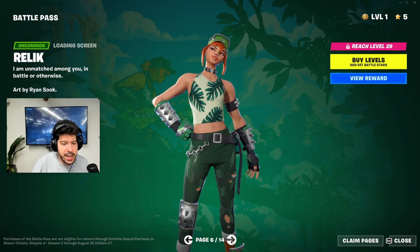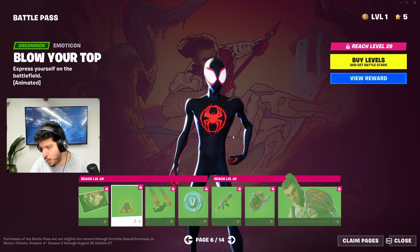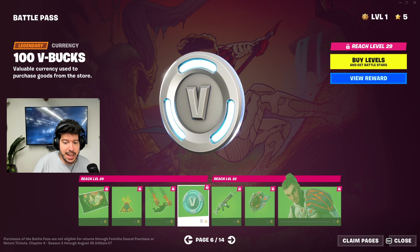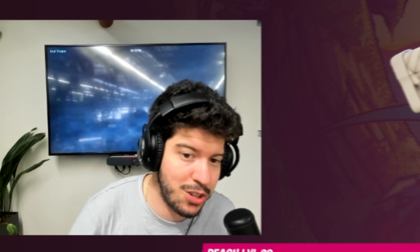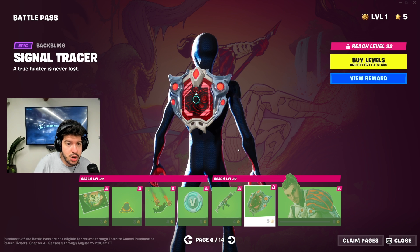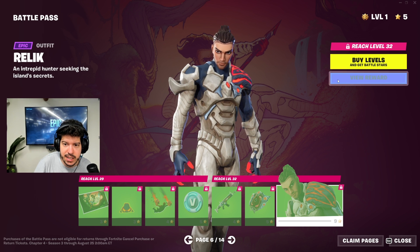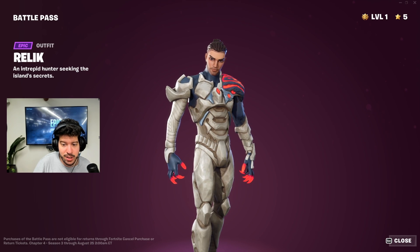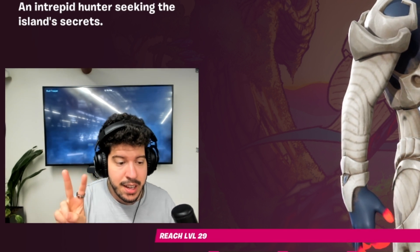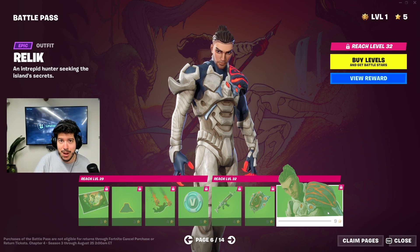Page six — we have Relic and the 'Blow Your Top' emoticon, which I'm calling foreshadowing to a volcano coming to Fortnite soon. We have the Rockfall glider, some V-Bucks, and a sick wrap. The Signal Tracer back bling — 'A true hunter is never lost.' Relic is an intrepid hunter seeking the island's secrets. One important thing: this is going to be a very short season — only about two months, running through August 25th. About 10 weeks, one of the shortest seasons in Fortnite history.